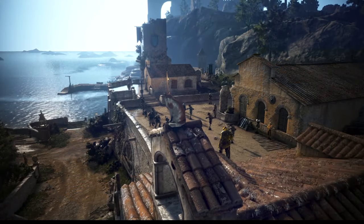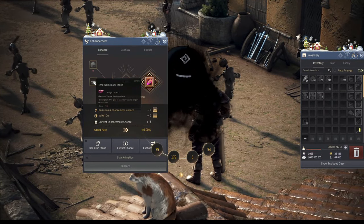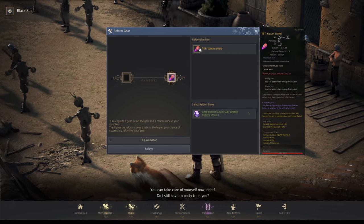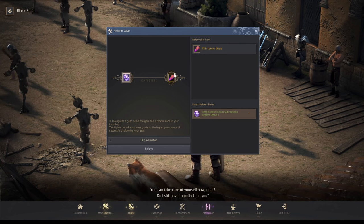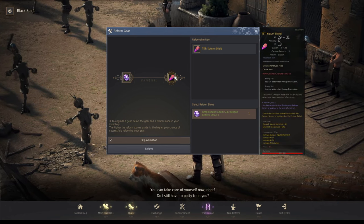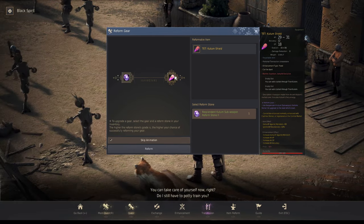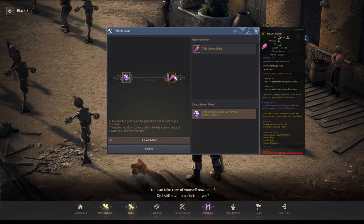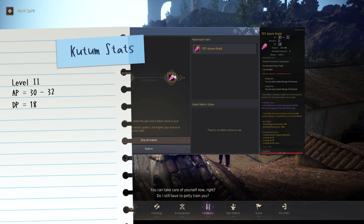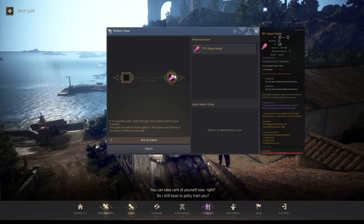Some players are confused when they go to the Black Spirit menu and go to Enhancement. You're not going to enhance your weapon here — what you do is go to Item Reform, then click on the weapon you're trying to reform to the next level. The beauty of this is that it adds up the stats right away after you do the reform. Currently we have it at level one, at 29/31 AP, accuracy 12, DP, and evasion set at 18/30/10/30. After the reform, it increased the stats to 30/32.